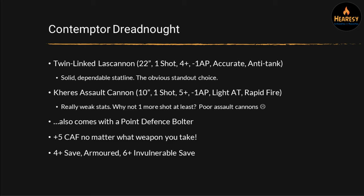This gun unfortunately probably could have stood to have one more shot or be longer range. It's just not very good at all. You might as well just bring the Lascannon and shoot at infantry without the 1AP, but hit more often because it's accurate and get an extra 12 inches of range while you're at it. That's the thing that really kills this weapon.